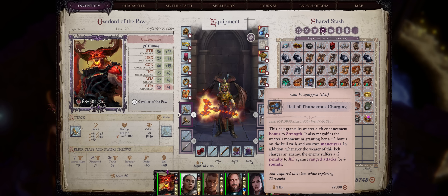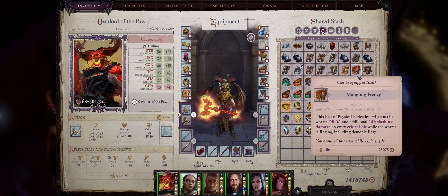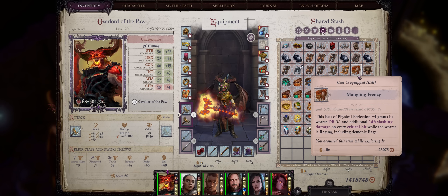There is a belt that enhances your charge but it only reduces the enemy's armor class against ranged attacks — I'd much rather have this work for melee. There's also the Mangling Frenzy belt, which adds extra slashing damage on every critical hit while you are raging, but this extra damage can easily be resisted by demons as it's applied separately. For gloves, Defensor's Gift are the best for the plus 3 bonus to damage when using two-handed weapons. But earlier on you can also go for the Dashing Cavalier's Gloves — I'm pretty sure this is either a backer or pre-order item, but they are very powerful since you acquire them as early as the first chapter for free.